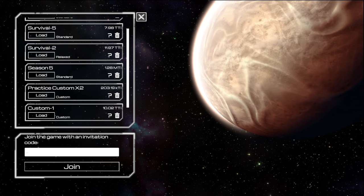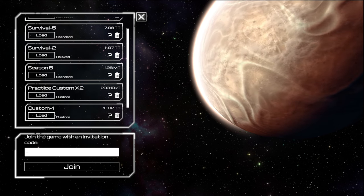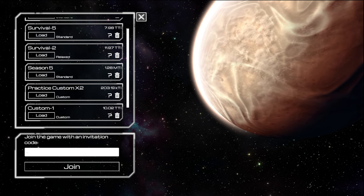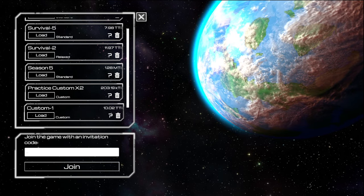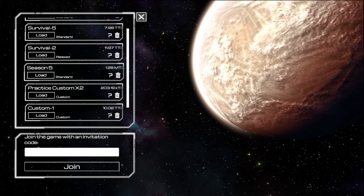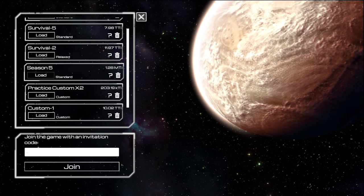Hello everyone, this is KJ and welcome back to Planet Crafter 1.0. We're on Season 5, Episode 5. Last season I was working on animals and reached 10.02 TTI. Right now we're on Season 5 at 1.28 MTI — we need to turn that planet green.